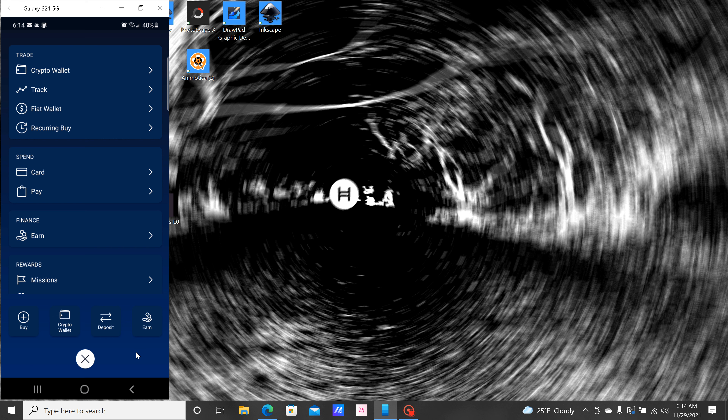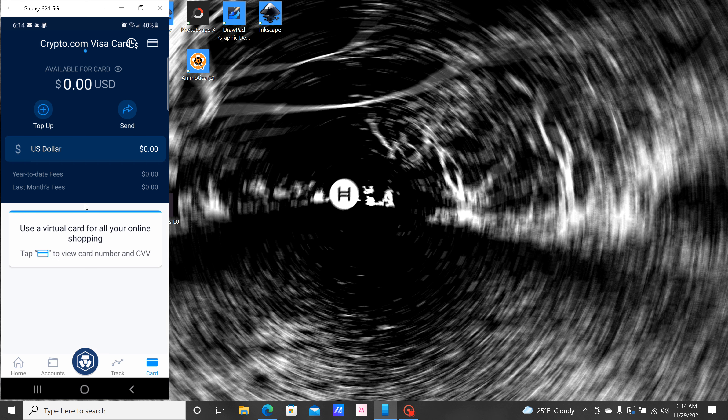The middle button here is pretty much your entire account — you can see everything we just saw. You can set up a recurring buy if you don't want to worry about it: set up $25 every week going straight into specific coins if you want, so you don't have to think about it. You can set that up. If you're using your card — when you get your card —